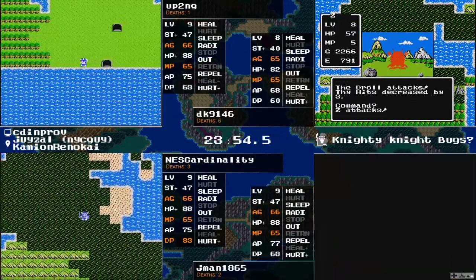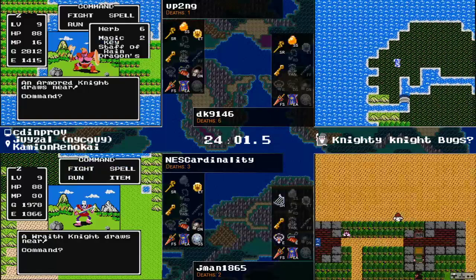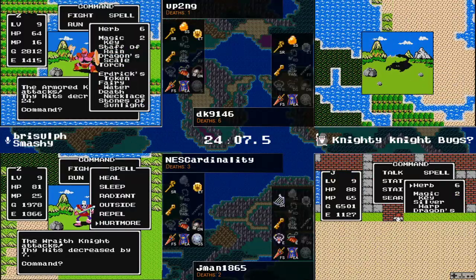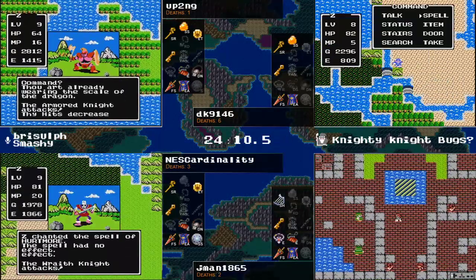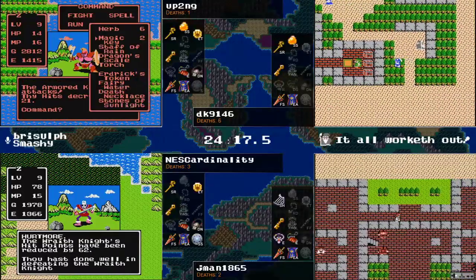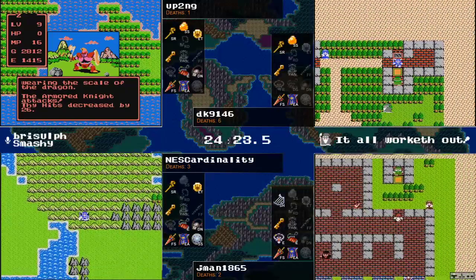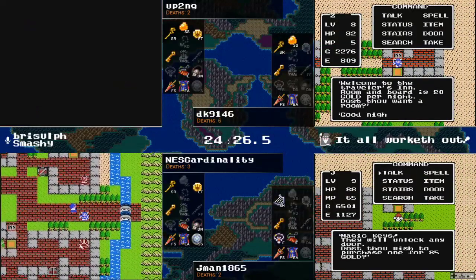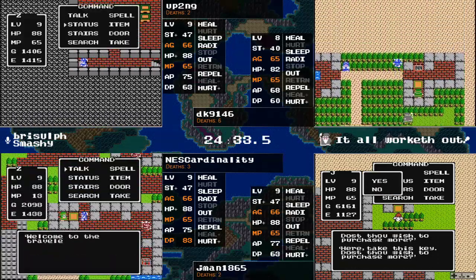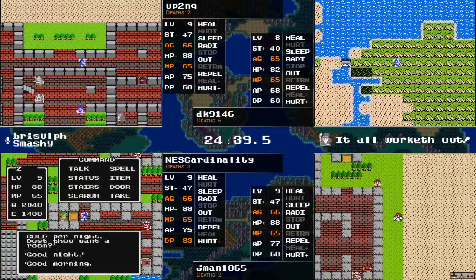NEScardinality learning that Demon Knights have Stop Spells, so you can watch them waste turns stop spelling you while you waste turns missing them. It appears up2ng is going to show off the Dragon Scale and go back to the start — look at my scale, my scale is amazing! For those curious why up2ng just wants to go back to the castle: there are a few items you can just show off in battle over and over and the enemy will cut you down. They didn't double Hurt More to get the level there, but they wanted to be back home sooner rather than later.